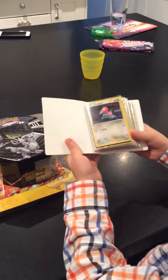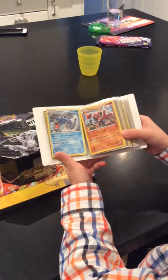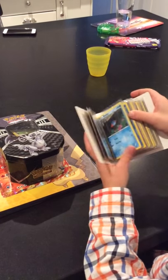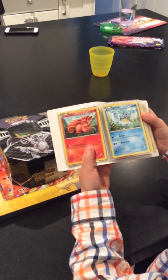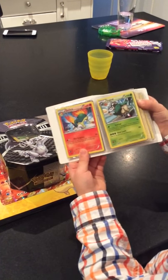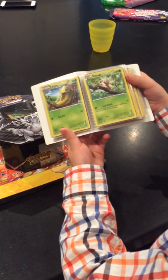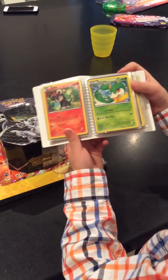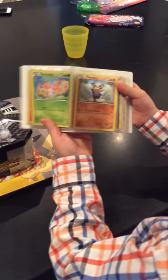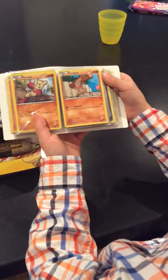In my small binder I have a Porygon, a Solrock, Ferogadir, Gyarados, Thro, Spheo, Mudkip, Vulpix, Squirtle, Hulva, Go-Goat, Gloom, Venomoth, Kakuna, Weedle, Lightleo, Cervine, Shroomish, Rhydon, Sanchro, Pancham, Minfu.